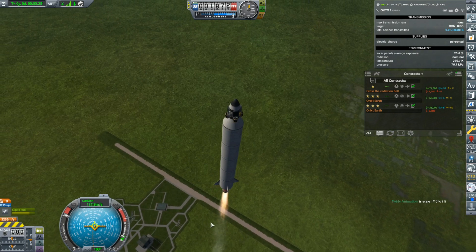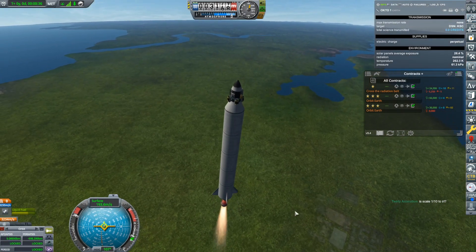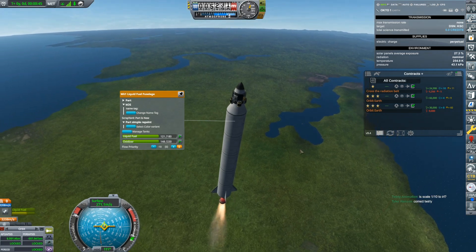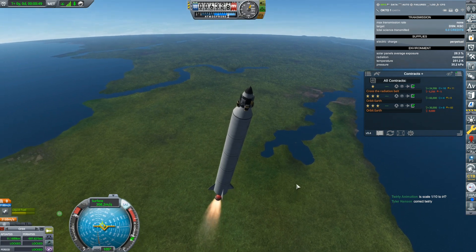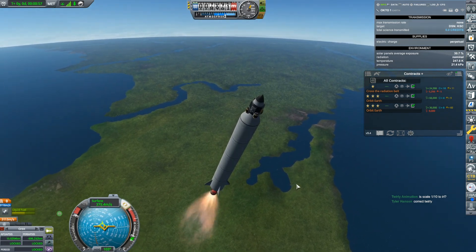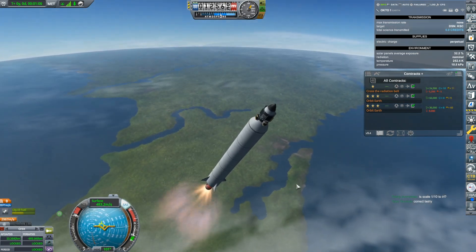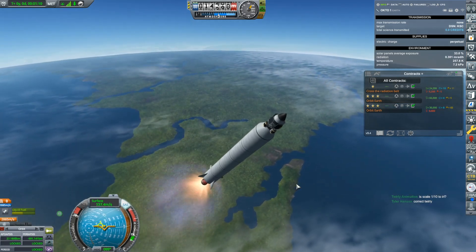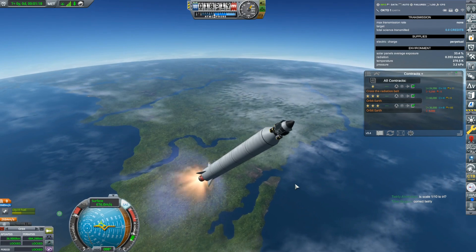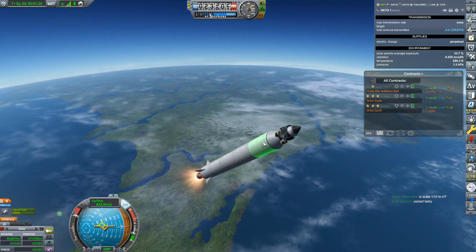I'm going to see if, by taking off the SAS, it will just follow along with the prograde vector. People were asking about the fuel tanks — I could have gotten bigger tanks, but I already have bigger ones. They're the Mark One liquid fuel tanks. Some people might be confused how I have liquid fuel and oxidizer in them — it's because I have a mod called Configurable Containers, which lets you edit tanks and turn them into whatever you want.